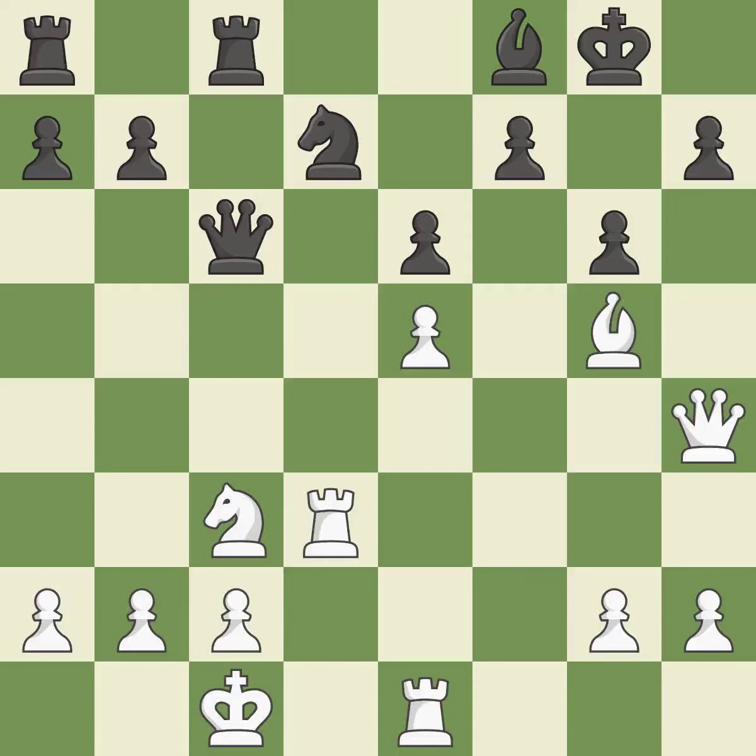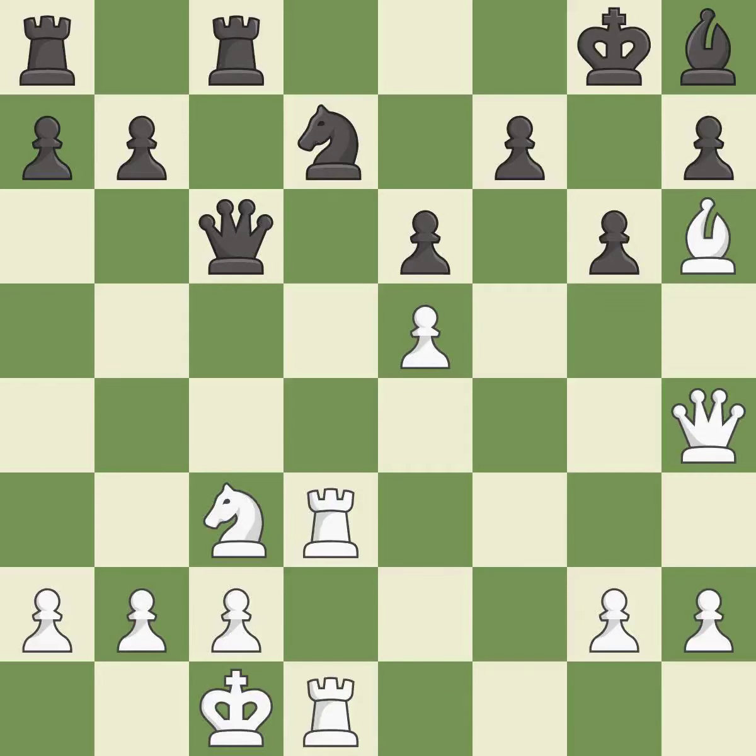This overlooks an opportunity to offer an equal trade of pieces — it is a mistake. This develops the bishop and gives it scope on the long diagonal. This threatens to create a passed pawn. This offers an equal trade of pieces. This stops the opponent from being able to create a passed pawn — it is a great move. The rooks are coordinated and powerfully doubled on the file.